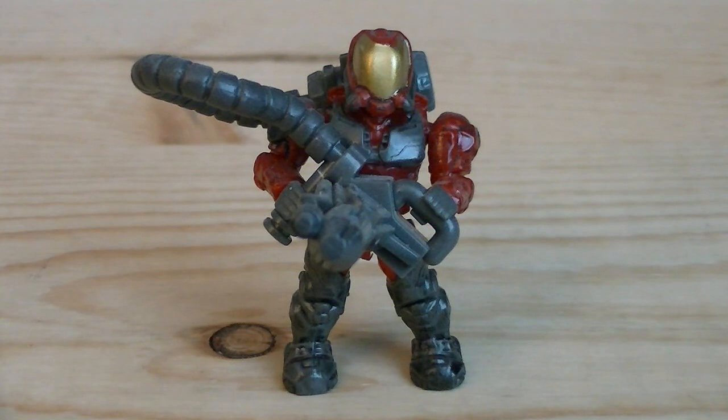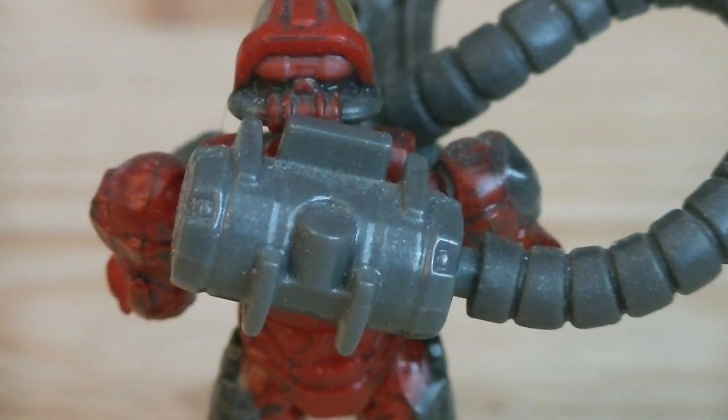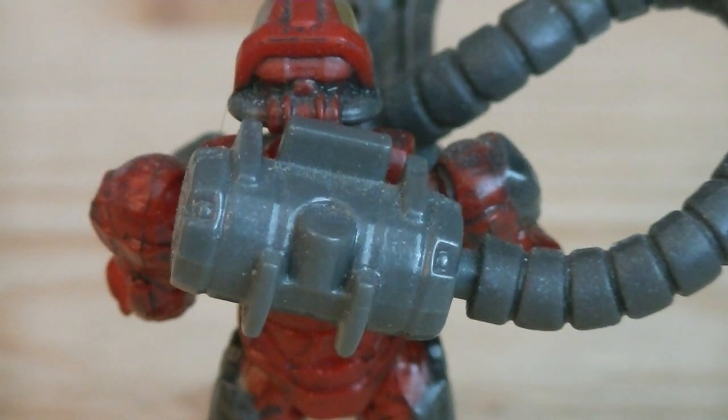And the final minifigure is the red flame marine, which is painted in light grey, red, and gold for his visor. And he does have a peg hole on the back of his torso, where you can attach the flamethrower.